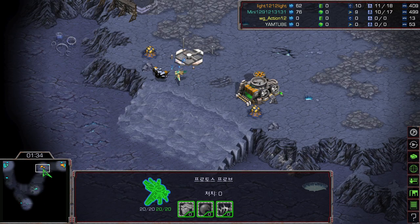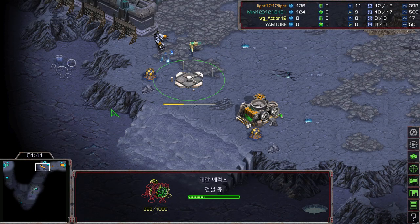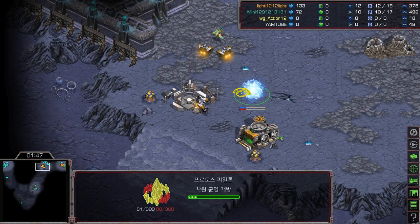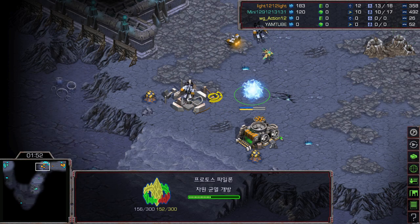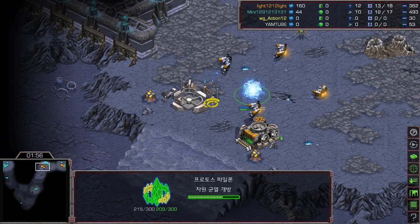The barracks is already started, the probe is already moving out, and Mini is already sending out another scouting probe — so this is going to be double probe harassment by Mini. As soon as Light sees the probe harassing at his natural, and then sees an additional pylon being built at the natural, he should be 100% certain this has to be some sort of proxy gateway.